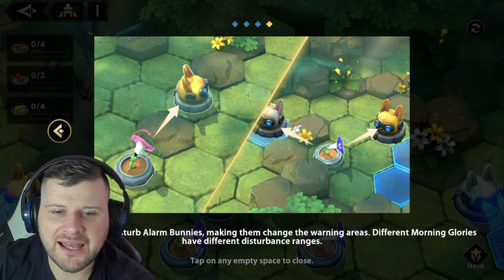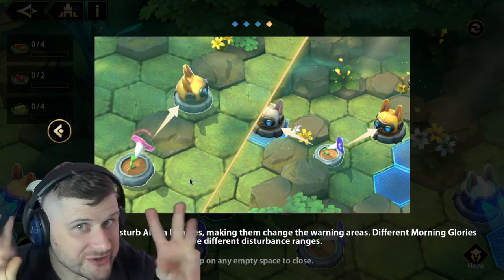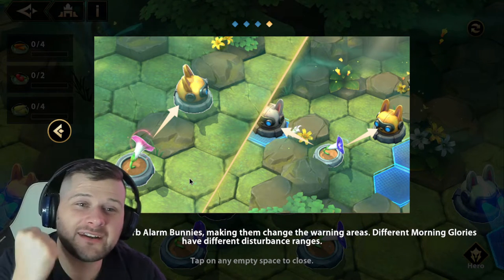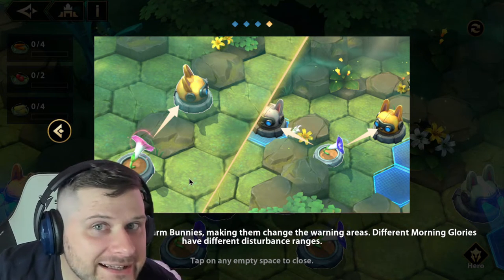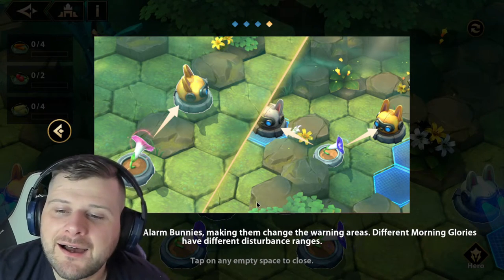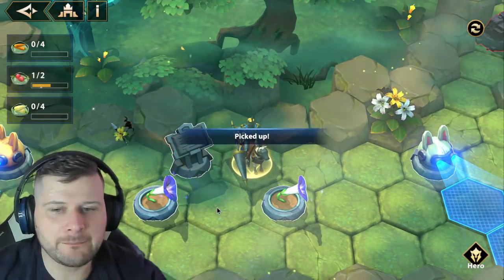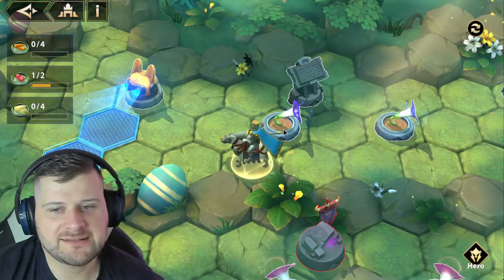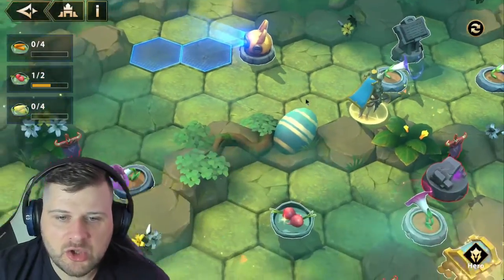We cannot set off alarms — if we step on an alarm tile we'll get teleported back to the beginning. These are what they call morning glories. Here in England that means something very different. So we have chunky turnips and morning glories, and with that we'll continue. It's a very simple method of how we clear through this.